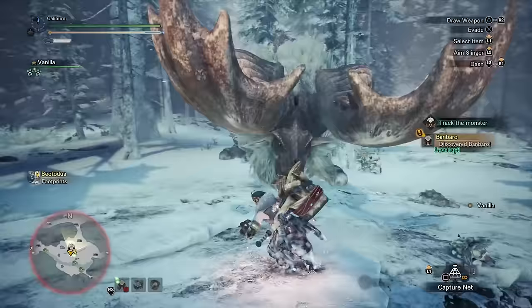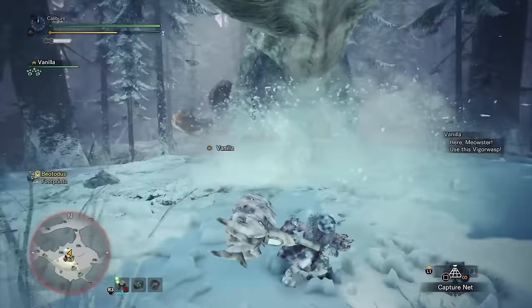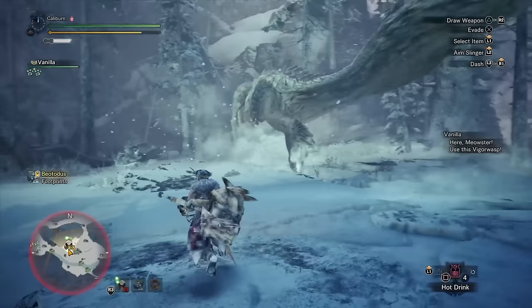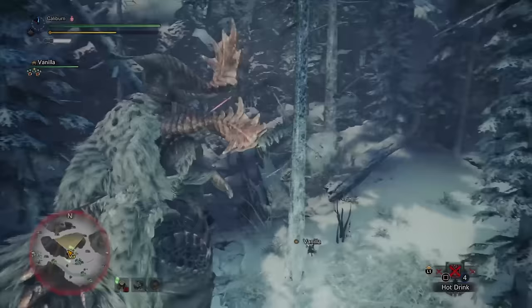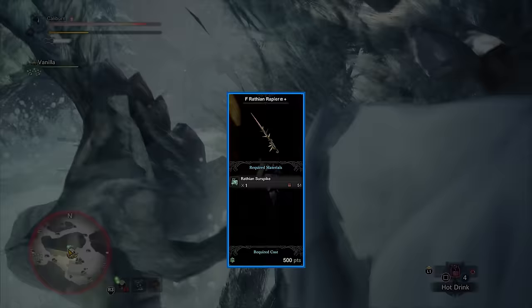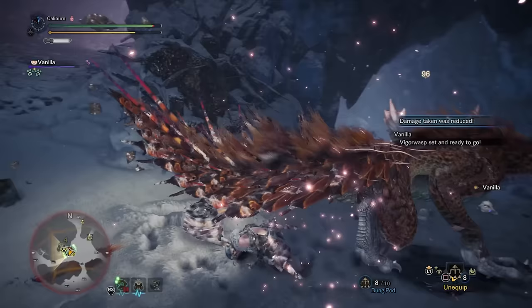Once you're ready, continue with your next assigned quest of Banbaro Blockade. Use your new Machlab Al-Nasser 1. Banbaro's gear looks awesome, but it's unfortunately pretty terrible for Hammer. You can forge new Palico gear using the Banbaro material since there really isn't any use for them otherwise — forge the Feline Banbaro Hood Alpha Plus and the Feline Banbaro Suit Alpha Plus before moving on. If you want to, you can also hunt a Master Rank Rathian to build the Feline Rathian Rapier Alpha Plus, which should tide you over for Palico gear for the majority of Master Rank.